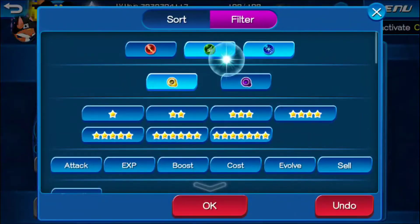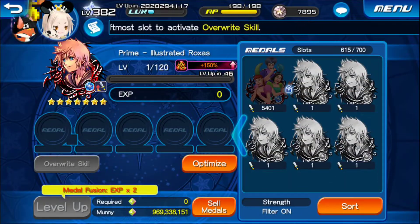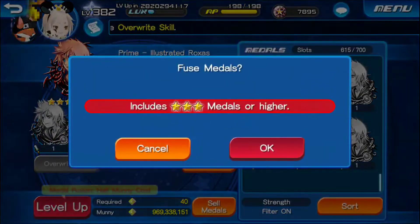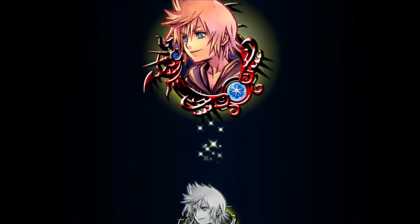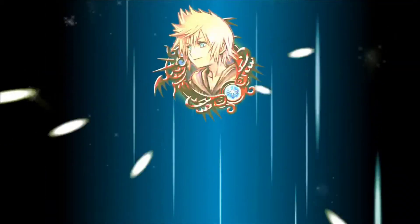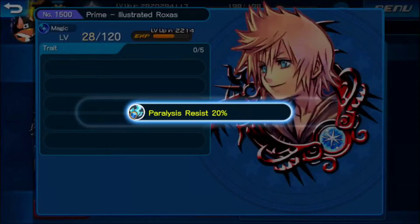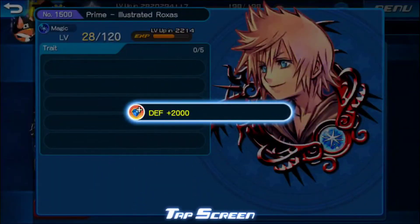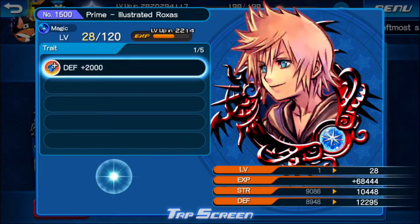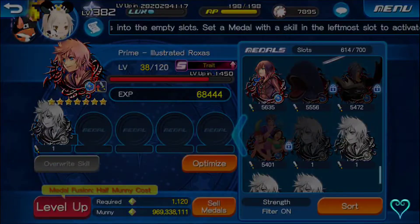Okay, this is where the luck comes in - this is where I'm gonna need lady luck. Give me good traits, please, that's all I ask. Give me something - come on, come on. Why defense? Why? I don't need them, no one needs them.